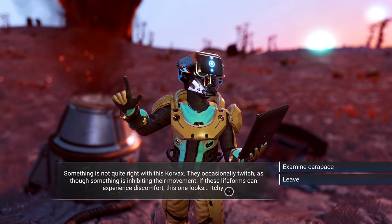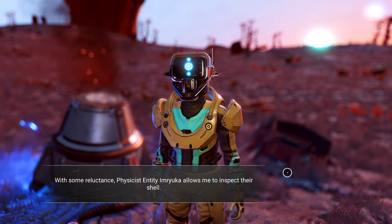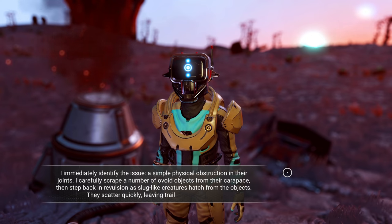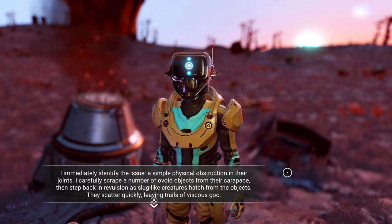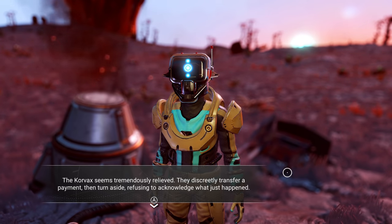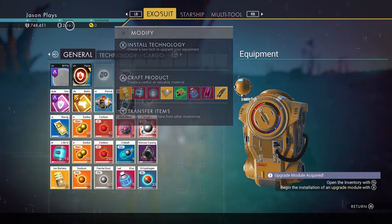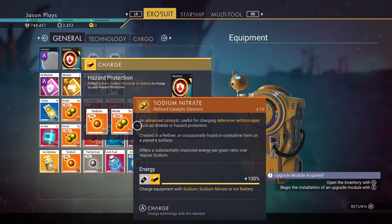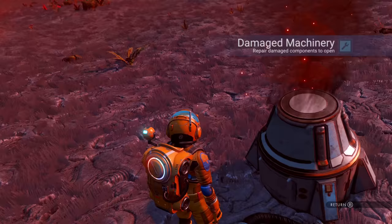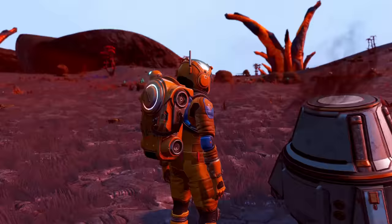Is this where I started? Oh no — oh this guy is here, just some random guy out in the middle. Wait, I think we've talked to him before. 'They occasionally twitch as though something is inhibiting their movement — this one looks itchy.' Let's examine him. 'I carefully scrape objects from their joints, then step back in revulsion as a slug-like creature hatches.' The Korvax seems relieved, they transfer a payment. Did you give me nanites or money? Looks like nanites — okay, I'll take it.